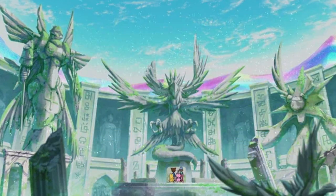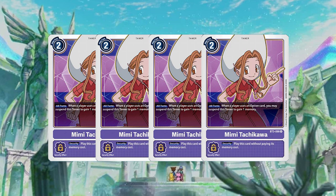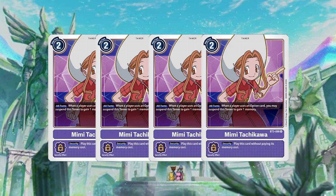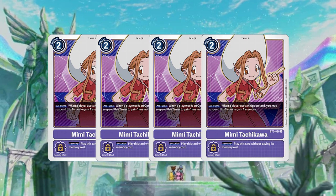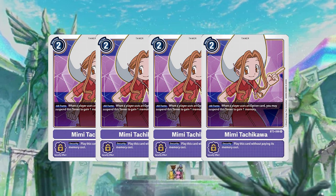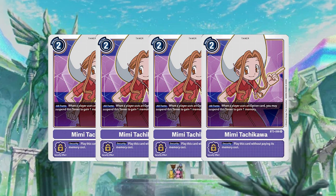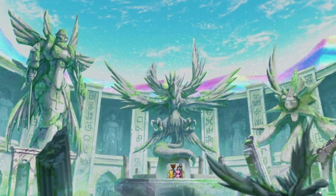For tamers, I'm only running four Mimis — the purple BT-E3 ones. This is mainly to either tax my opponent when they use an option, or help me choke my opponent when I play a heavy option by tapping these to make it even cheaper. One thing I want to point out: when you slide X-Antibody under your Digimon, you're technically using that card — a lot of people forget that. So if they're at zero and slide X-Antibody, I tap Mimi past turn.